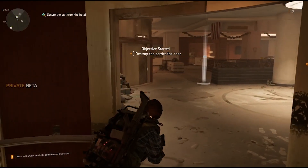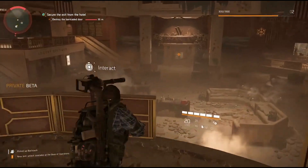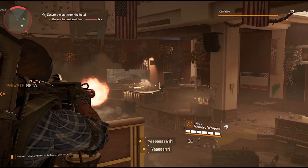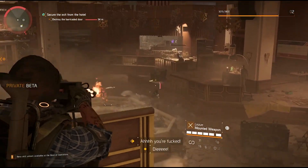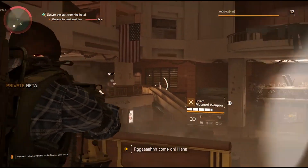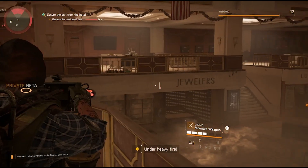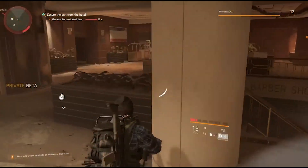We head down to the lobby — these elevators don't actually require you to push a button, they just seem to know where you want to go. I have a quick roam around as there are a few things I missed the first time. We have a marker on a door and what we need to do is destroy it — it's barricaded. I hop on a turret, although I'm being flanked and can't turn it far enough to address that, but turrets are fun. Eventually that problem is solved.